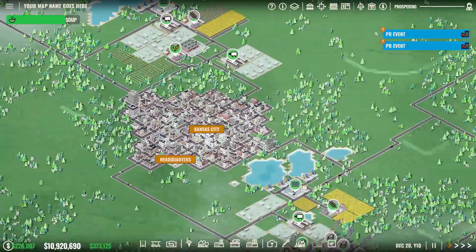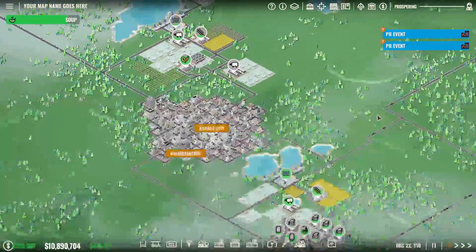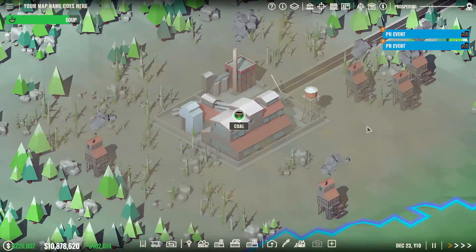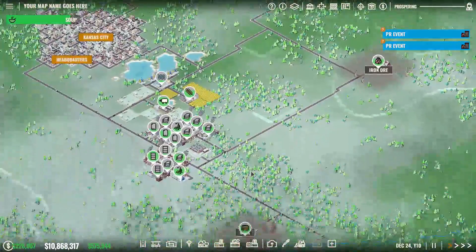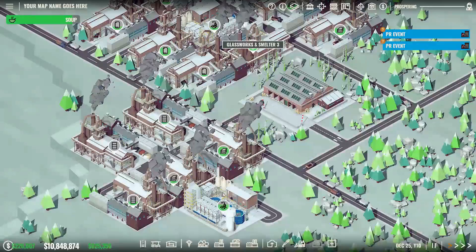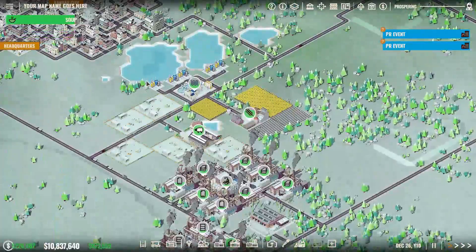I started the game in a region — Kansas City — that had an Iron Mongery requesting steel products: steel plates, steel barrels and cans. Fortunately this region also has iron ore — two iron ore deposits — and a coal deposit down here. These guys are spewing out the coal and pollution, and the iron ore and coal are being brought to my steel factories, where we're making steel plates, steel barrels and cans and selling them all at the Iron Mongery. This is my bread and butter — the first thing I set up to get some revenue coming in.